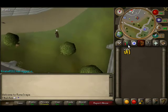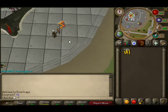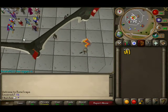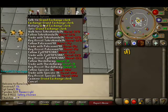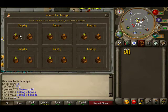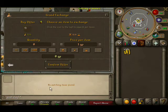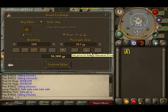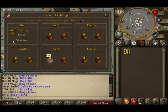You gotta go to the GE. I can see I'm out right now. For every one soft clay you buy, you gotta buy one rune — just buy one law rune, one fire rune. I'll buy it at highest price, so I'll give you a fast one.